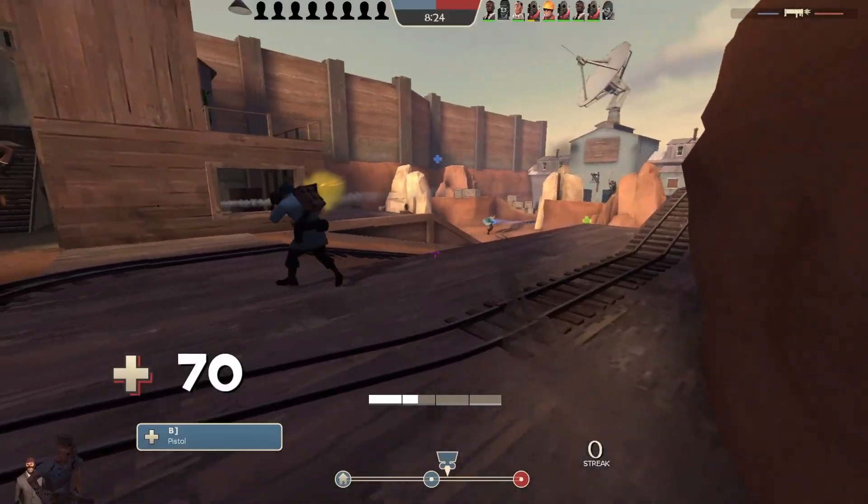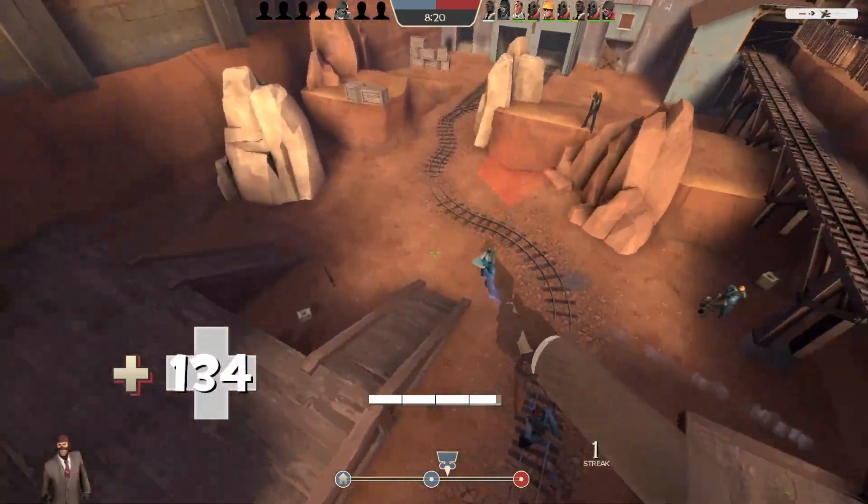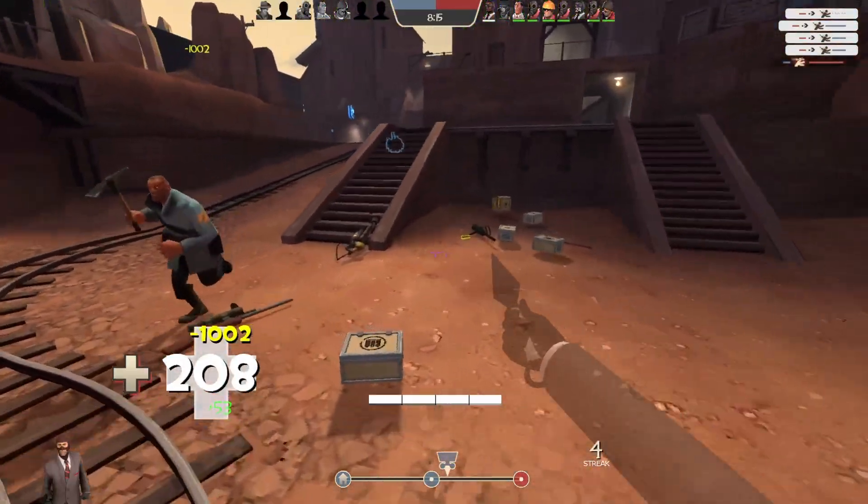If I were not disguised as scout, my elbow would be poking out — as a spy and a number of other classes, the weapons point out of the spot.